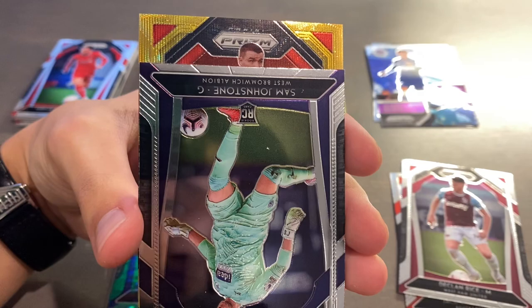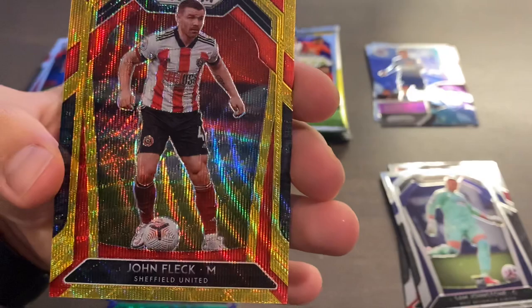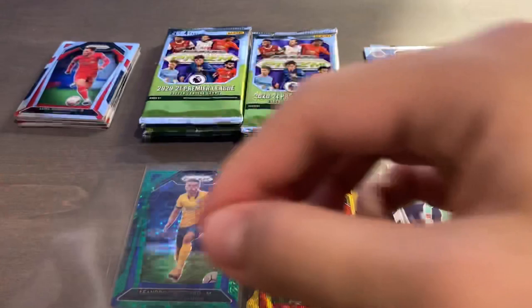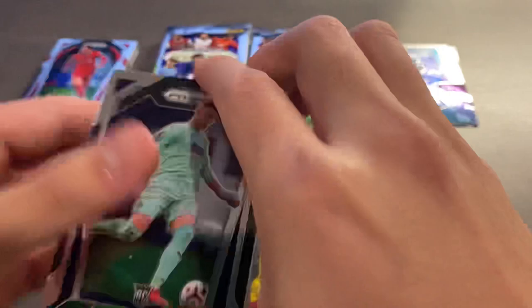You gotta be kidding me — that's John Fleck. John Fleck Gold Wave out of ten — it's numbered 7 of 10. Yikes. Seven of ten, John Fleck. I guess I won't complain, because this is a Gold Wave and not a Cracked Ice out of 23. But man, I really wish that was another red team other than Sheffield.